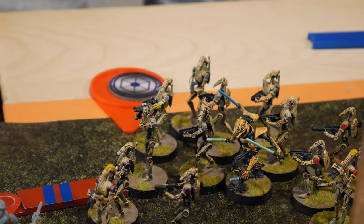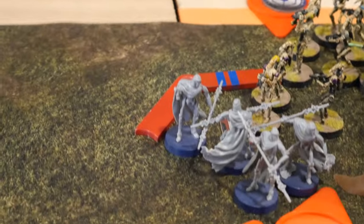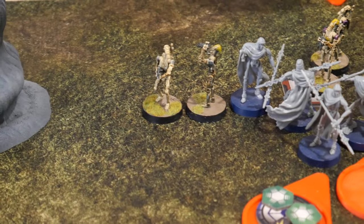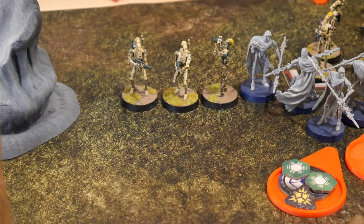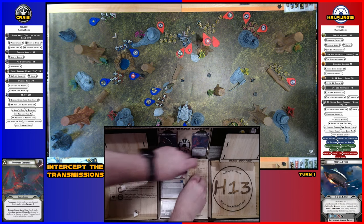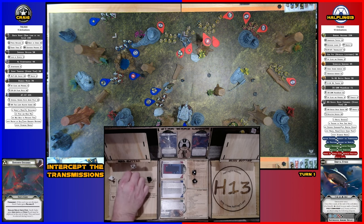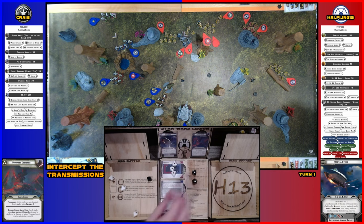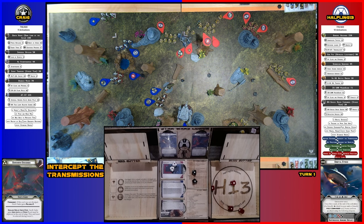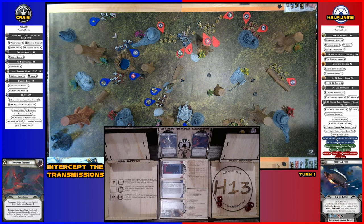Drew a core — the back B1s are going to AI attack the Dewback and then move. They scored five hits. Armor cancels one, leaving four to save against. Rolling saves — two wounds on the Dewback.